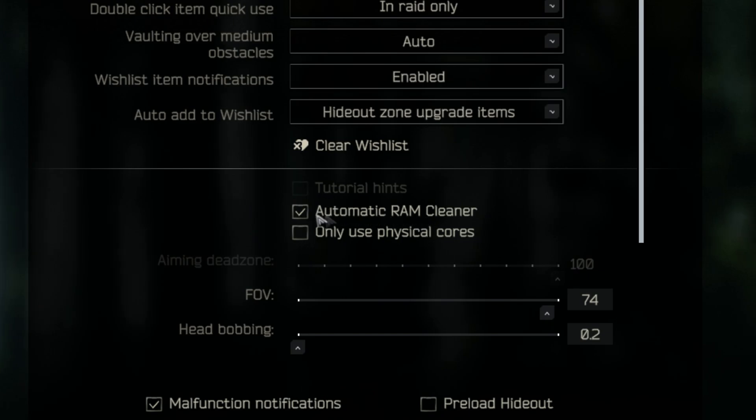Next is automatic RAM cleaner. If you have 16 gigabytes of RAM or less, you're going to want to keep this on. For only use physical cores, you're going to keep this off.